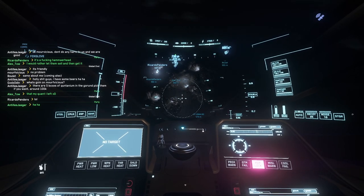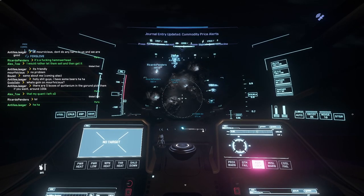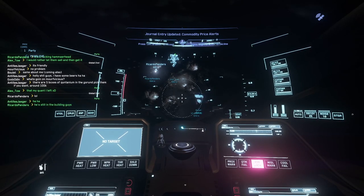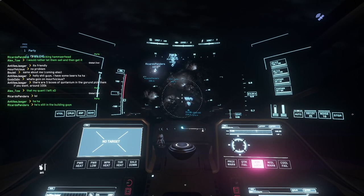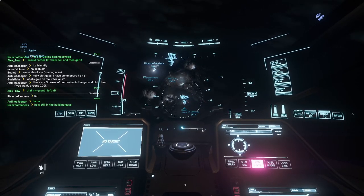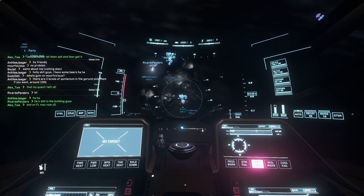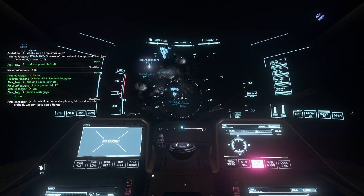Now a Freelancer Max also appeared, so the area was really crowded. A Freelancer Max is not a threat for a Redeemer, but the hammerhead yes. And it was crewed. I was flying solo in the Redeemer, and now you will see what happens.